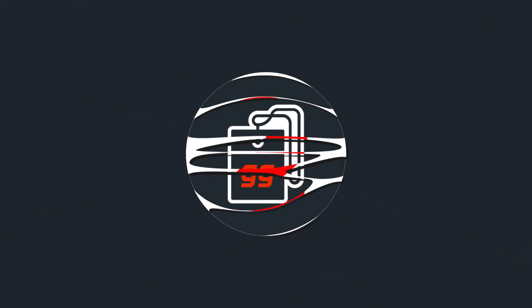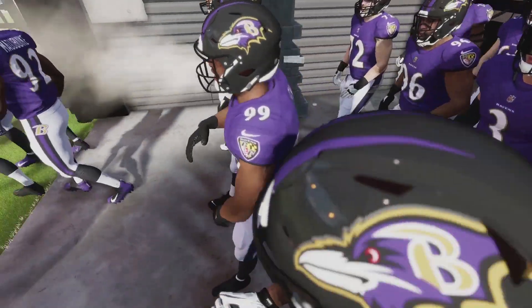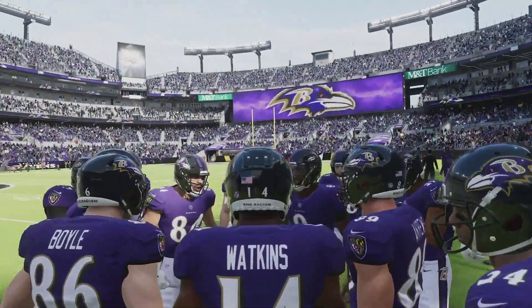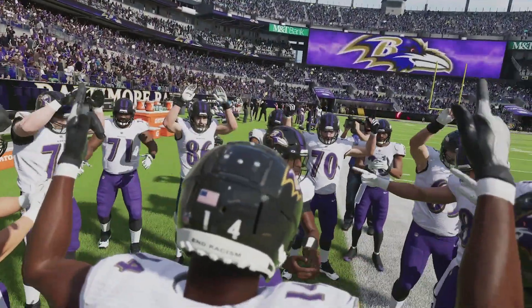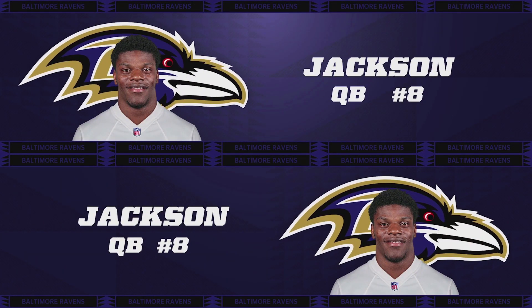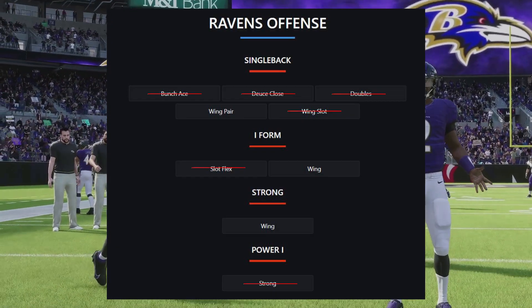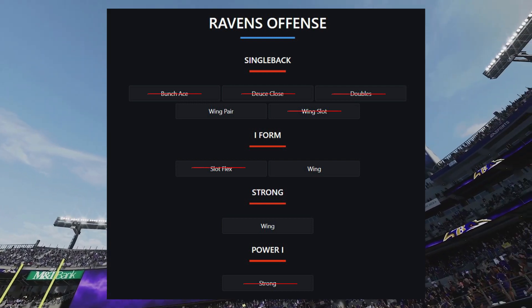At number two, we're looking at the Baltimore Ravens playbook, which is a bit of a surprise because last year with Lamar Jackson being the cover athlete, they spent time on that playbook and made it more tailored towards him — and they went ahead and transformed it even more this year. Going into under center, Single Back basically only has Wing Pair remaining, I Form only has Wing remaining, and Strong also only has Wing. There are just three under center formations in this playbook.